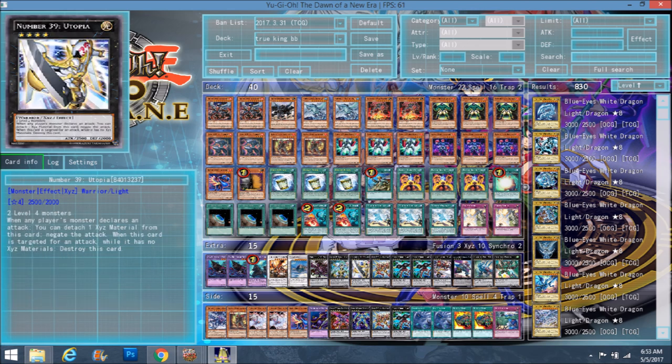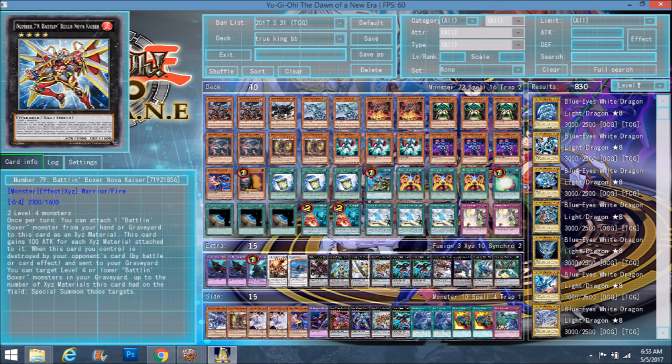Utopia Lightning and Utopia — generic rank 4s. Number 79: talked about him earlier. Once per turn you attach a Battling Boxer from your hand or graveyard to this card as exceed material, and this card gains 100 attack for each exceed material attached. So if you stack him up with exceed materials, he'll gain 100 for each. He has a base attack of 2300 — just by using two level fours to summon him he'll have 2500, and maybe one from grave he'll have 2600.